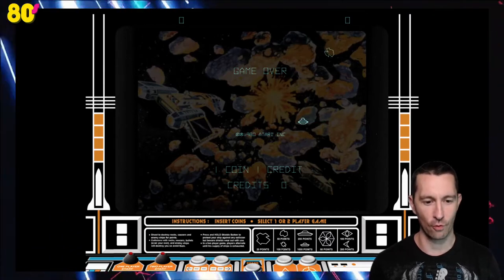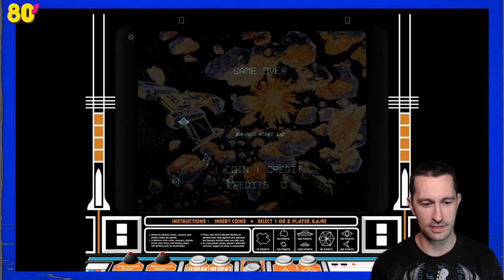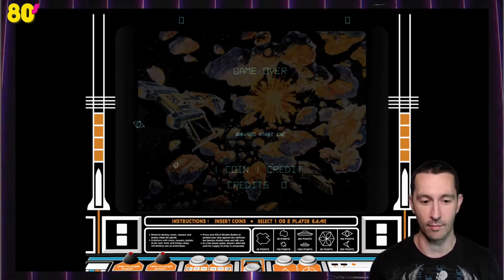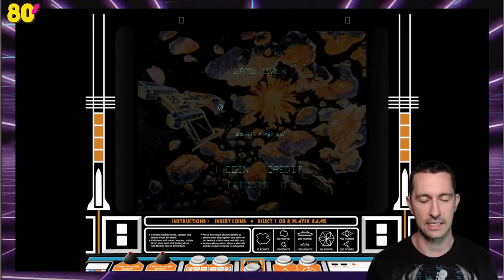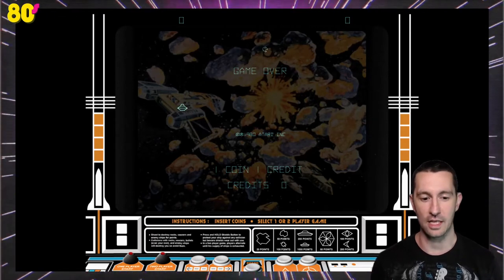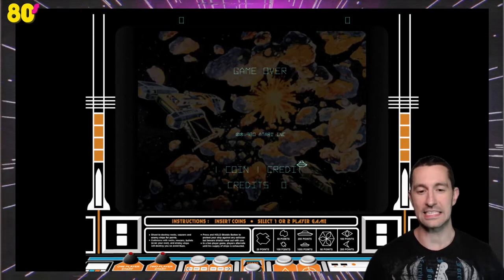Shoot to destroy rocks, saucers, and enemy ships for points. Collisions with rocks, saucers, bullets, even your own enemy ships will destroy you, so avoid them. Press and hold the shield button to protect your ship against collisions — and the shield is what's new with Asteroids Deluxe. That's what puts the Deluxe in. For a two-player game, they alternate.